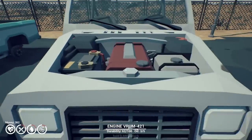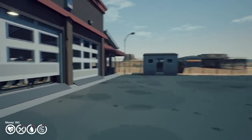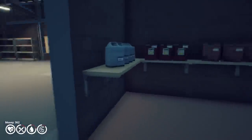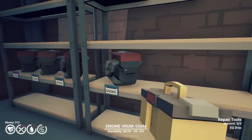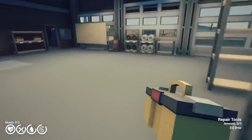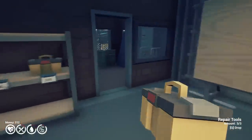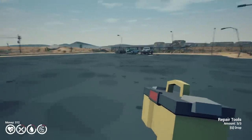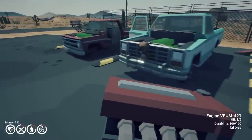That engine isn't the best. We could go buy a repair tool real quick and repair this thing up, get it in tip-top shape. Here are some of the engines — there's a 550M at $6,500, that's a lot. There's also the 470 and the 421. So we have the 421, which definitely isn't a very powerful motor.